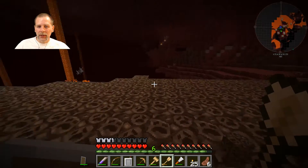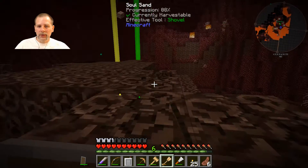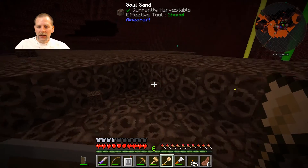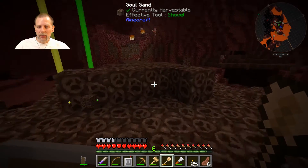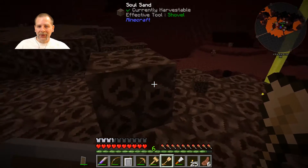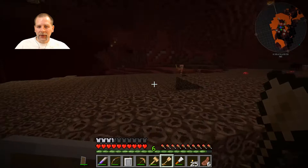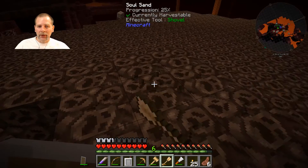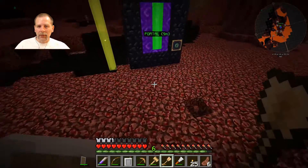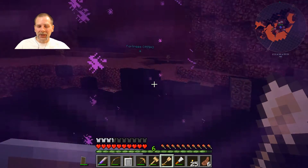I'm going to grab some of this soul sand — we'll see if we can get maybe a stack or a little bit more of it, because we use this for making solarium as well. The other thing I need to do is get some mining done. There's not really any automated mining systems that are efficient right now, so I need to mine manually. And if I'm going to do that I need fortune, and because I've done minimal mining I don't have very much lapis. So with the Tinker's tools I can't really make a fortune tool.